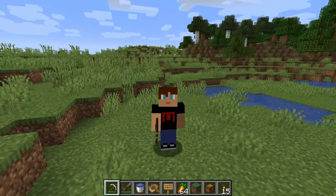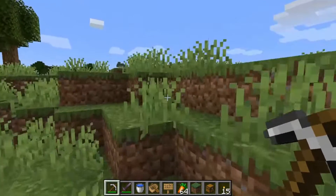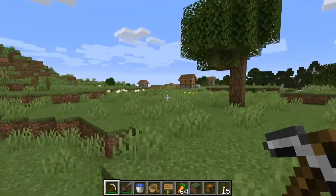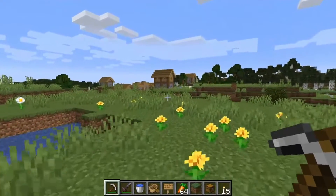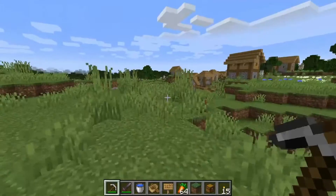What we need first is we need to actually find a village so we can get the villagers from. So here we are now in the plains and there's a village over there. Let's get over there and see how the population is. You only need at least two villagers, because you can start a village with just two villagers.